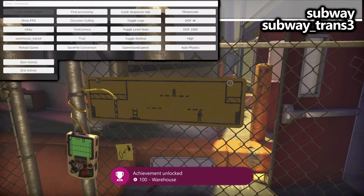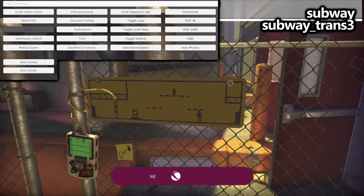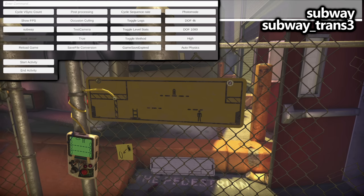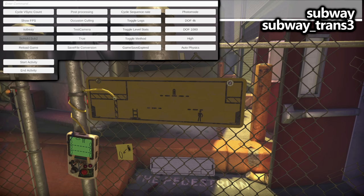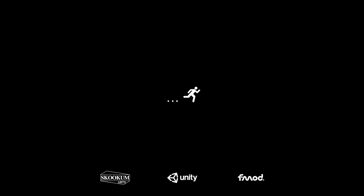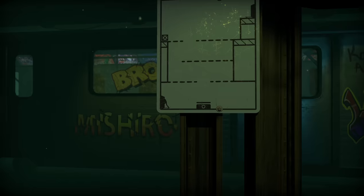This is what the entire strategy depends on. Reopen the debug menu, and now in the third slot select Subway. In the fourth slot, select Subway Trans 3, and then press Reload Game. For some of these, movement will be required after we respawn, and this is one of those cases. As soon as you do gain control of your character, just walk to the left, walk through the door and into the next scene — this should unlock your achievement. Then you can bring the debug menu back up.